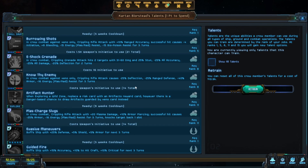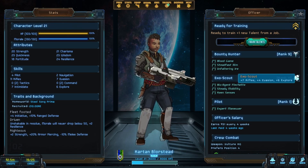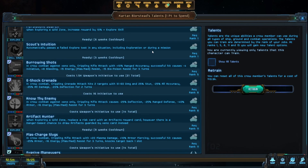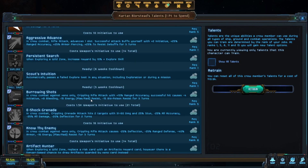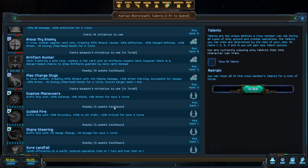What your bounty hunter here has - let's look at the bounty hunter, which is this exo scout. The exo scout has a couple of cool things that only work against Zenos. Plus 10 range accuracy, successful hit causes minus 4 initiative - you want to have this when you start fighting Zenos. Also in crew combat against Zenos only, causes a Zeno to have minus 25 deflection, range defense, 40 armor, minus 16 energy. We're not quite there yet fighting Zenos, but we're not going out looking for them yet.